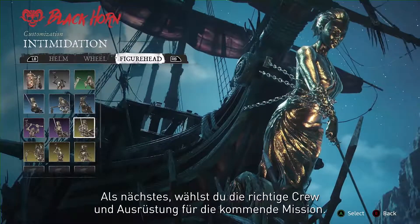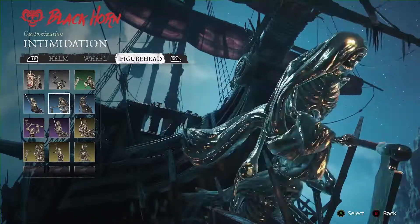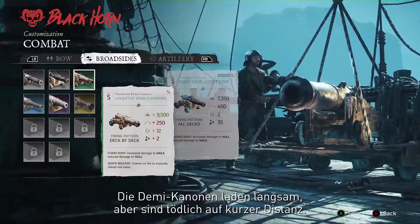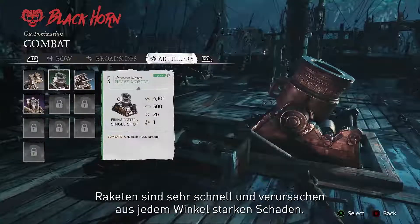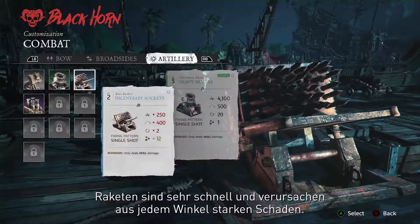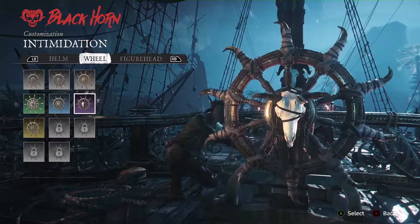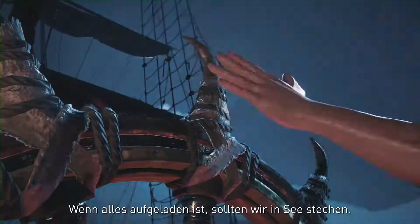Next, choose the right crew and gear for the mission ahead. Demi cannons are slow loading but deadly at short range. Rockets are blazing fast and deal powerful damage from every angle. With everything loaded, let's head out.